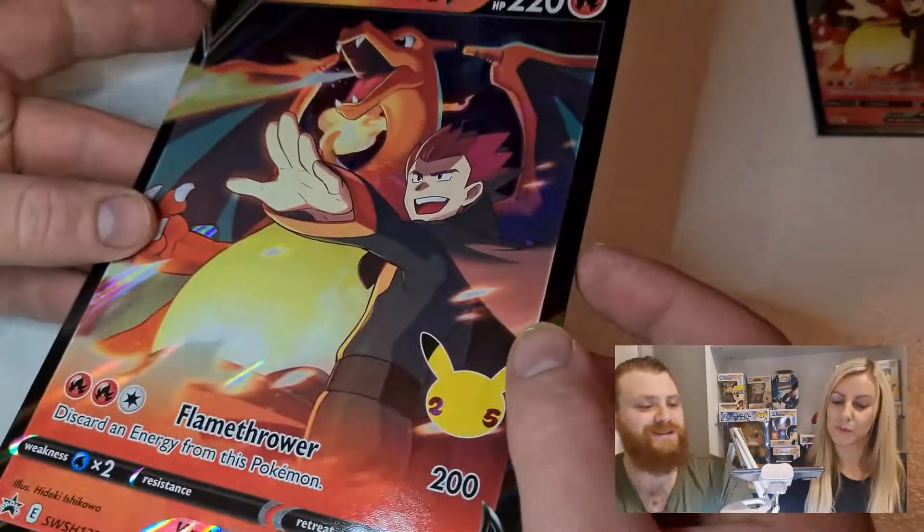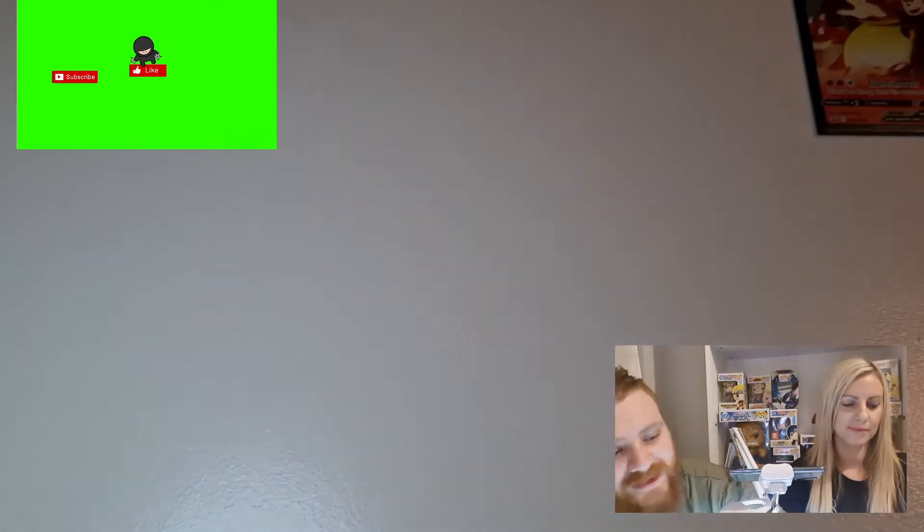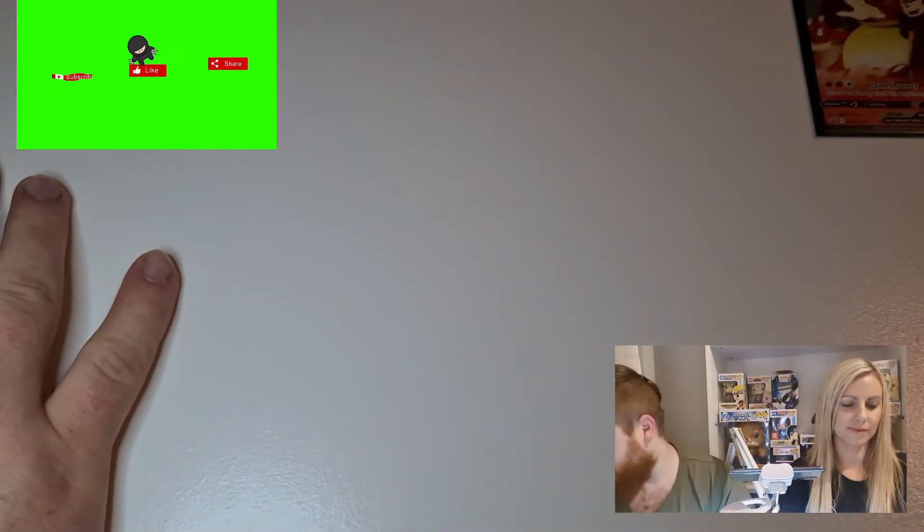There's the Lance's Charizard - I love a good Charizard. We'll sleeve that up and put it up there for good luck. Then we have the oversized Lance's Charizard card. We're thinking of making a wall of all the oversized cards in the background - got a good collection going so far. This will obviously be center stage.